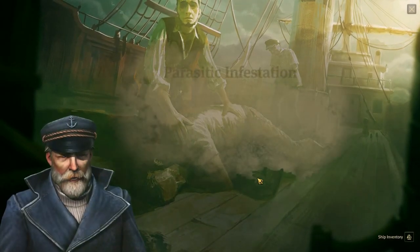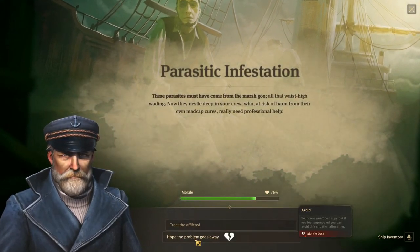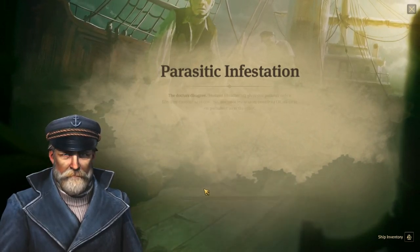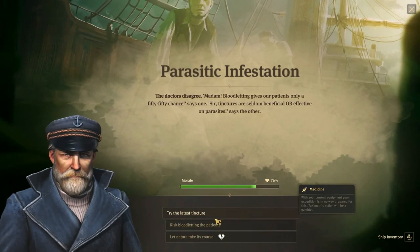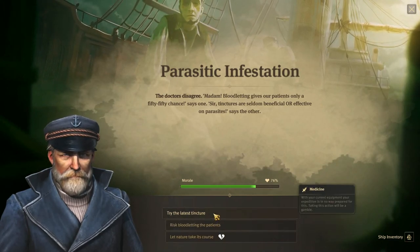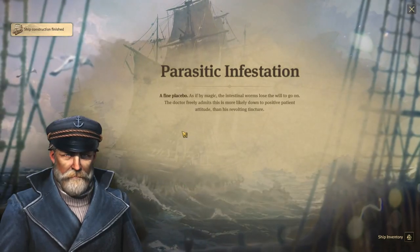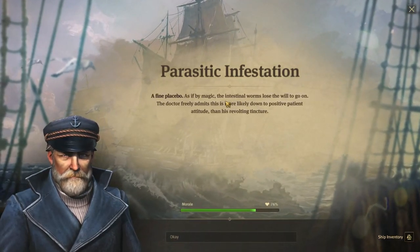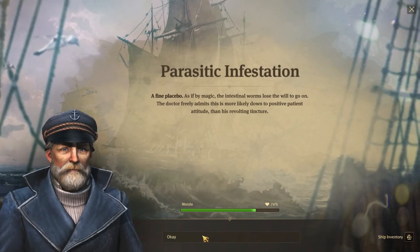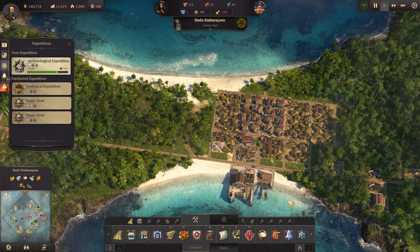Let's see the expedition here. Parasite infestation — treat the afflicted or hope the problem goes away. Let's treat the afflicted. We don't have the medicine, so the doctors disagree — risk bloodletting or try the latest tincture. Let's try the latest tincture. As if by magic, the intestinal worms lose the will to go on — very nice. Let's provide some extra rations for them.